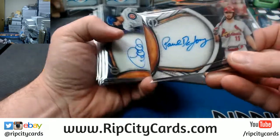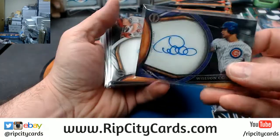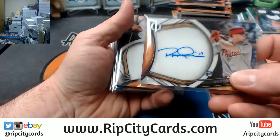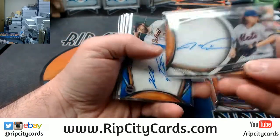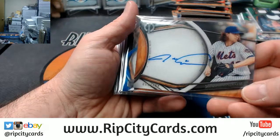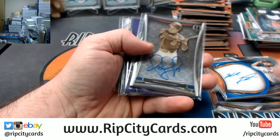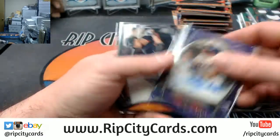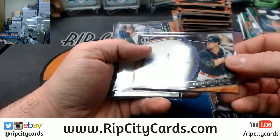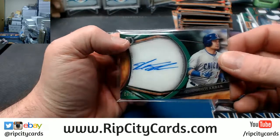First half autographs are: DeJong to 199, a Contreras to 33, a Hoskins to 199 — best auto out of the half — a deGrom to 199, a Fulmer to 150, a Vizcal to 99, a Beltre to 50, a Zimmer to 40, and a Schwarber to 99.